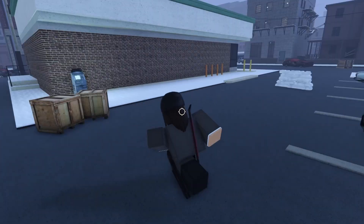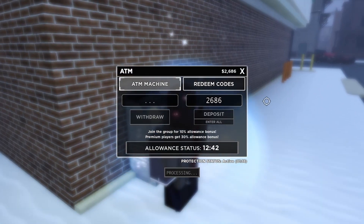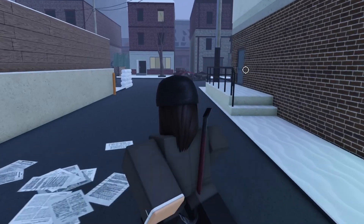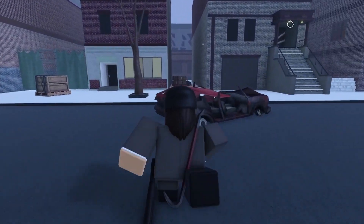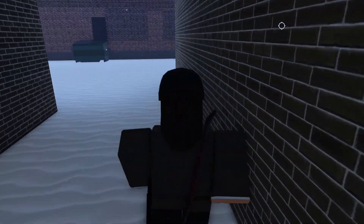There's already an ATM right here, so you can literally just go to it, store your money, and then hop servers if you want. There's not anyone else except one person in the server, so we won't have to really worry about anything.